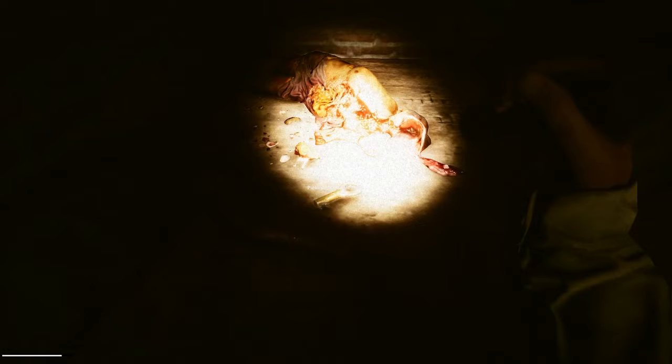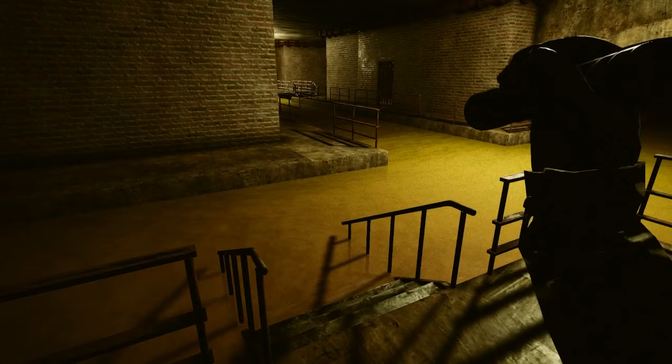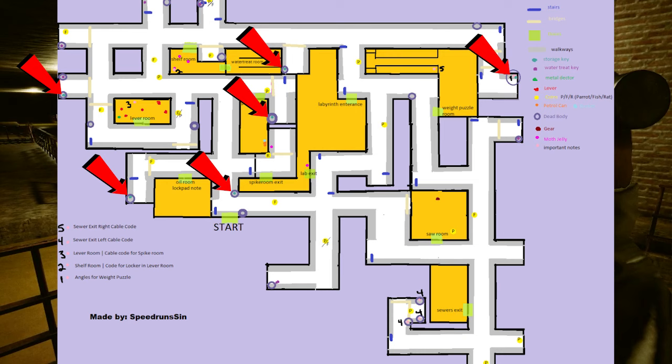When you start, your first goal is to collect two keys: the storage key and the water treatment key. These keys will be on two random bodies located throughout the level. Check out the map on the screen now. The bluish-green dots represent the possible locations for the storage key, and the purple dots represent the possible locations for the water treatment key.